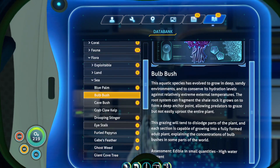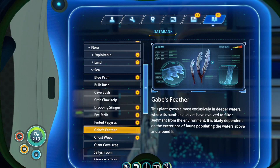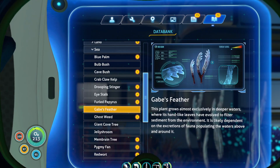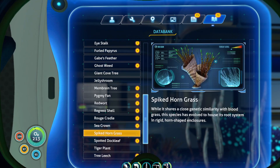So then we have Gabe's feather. This plant grows almost exclusively in deep waters, where its hand-like leaves have evolved to filter sediment from the environment. It is likely dependent on excretions of fauna populating the waters above and around it. We then have the spiked horn and the furrowed. While it shares a close genetic similarity with the blood grass, this species has evolved to house its root system in ridge horn-shaped enclosures.